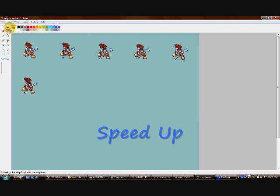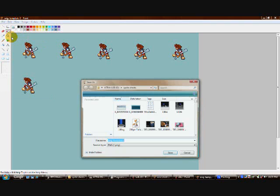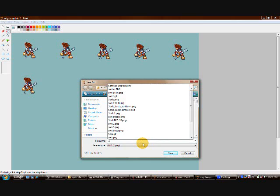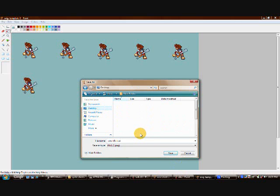Now that you've got a battle animation of Sora in his idle stance, just save it. Make sure you go to Save As because you don't want to accidentally hit Save and ruin your template. We'll save it as 'Sora Idle Test' and it's going to the desktop.